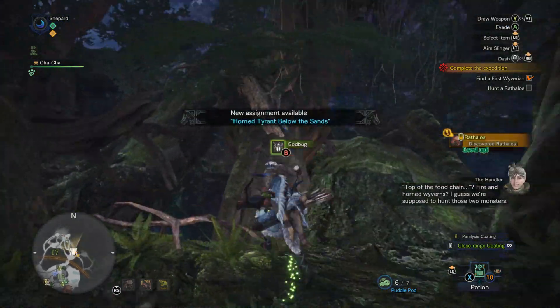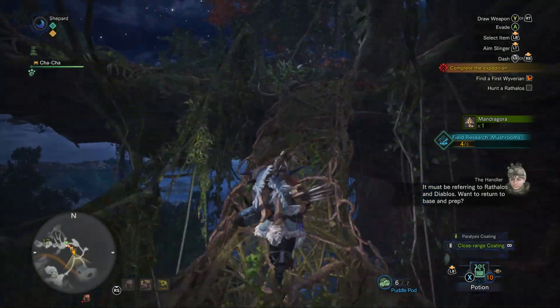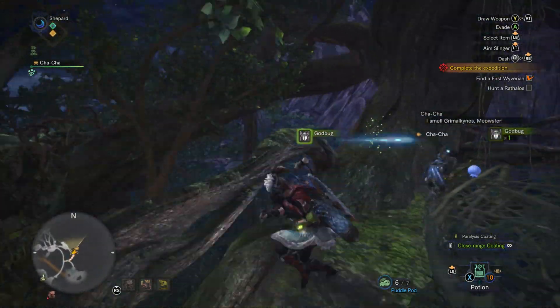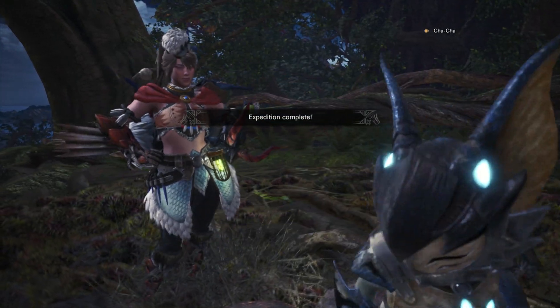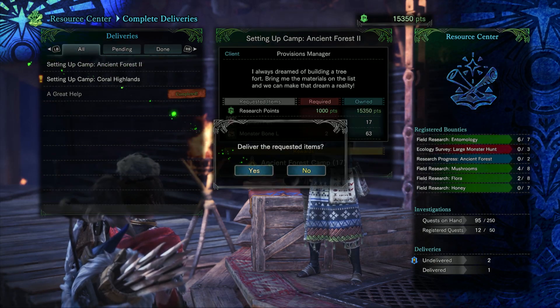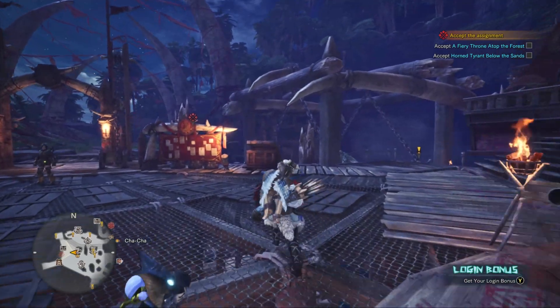After the encounter with the Rathalos, we find ourselves on the top of the ancient tree. We can actually make the quest a bit easier if we do the actual assigned quest. Walking over this way, we'll unlock the ancient forest camp, which we can then create through a delivery in Astera. Unlocking the camp requires two large monster bones and an Anjanath pelt, which you should still have at this point.